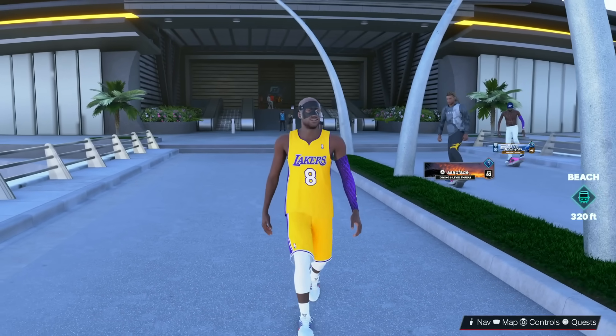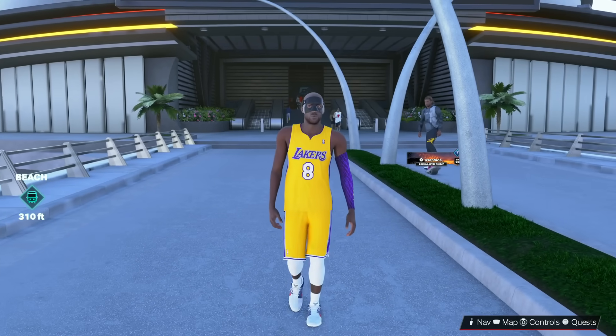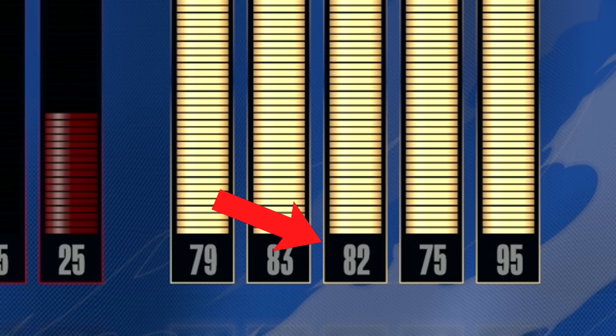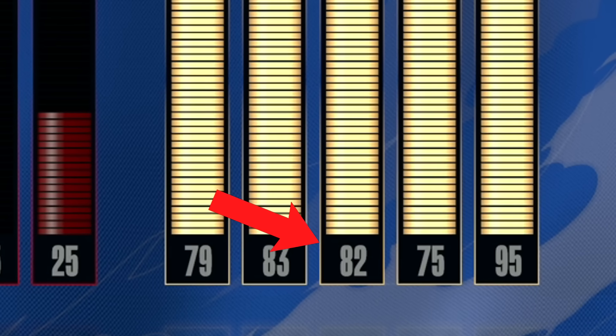Today, ladies and gentlemen, we're back with the Kobe build. It's been a while since I have brought this build back out. Since the last time you saw it, I did get another attribute upgrade, so I do have max strength. We've got that silver Immovable Enforcer.